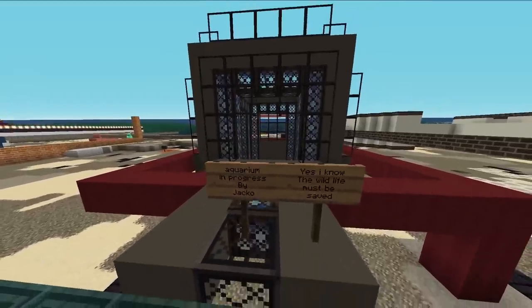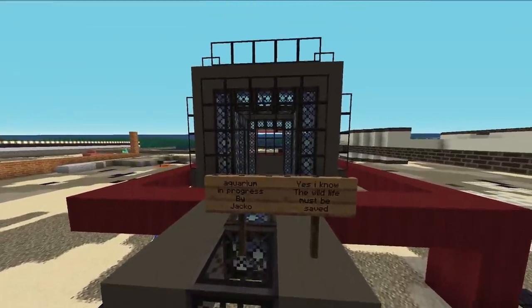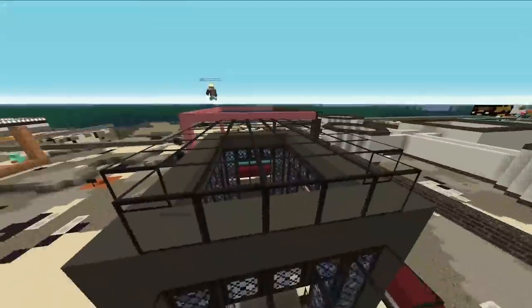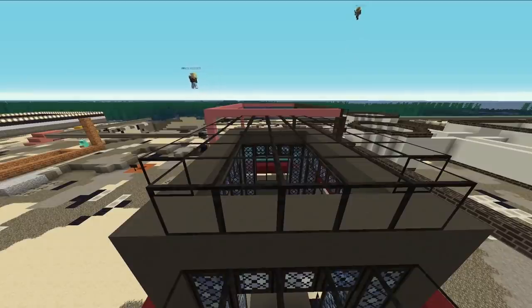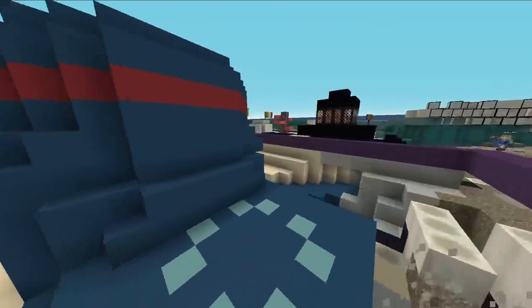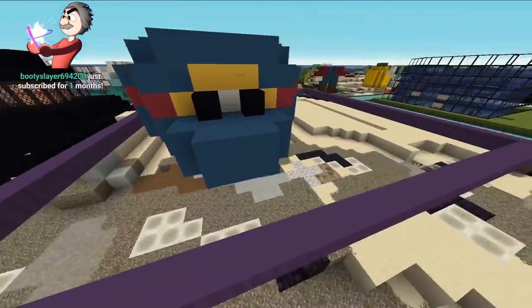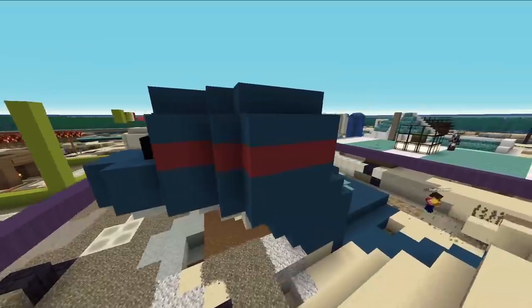An aquarium in progress. The wildlife must be saved. The ocean has been drained — we must bring it back. We have to preserve the fish that died. Oh, there's a dolphin. Wait, no — this is Nessie from Hazy Maze Cave in Super Mario 64.